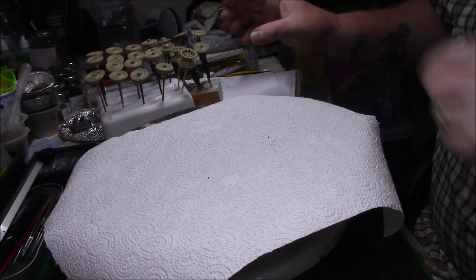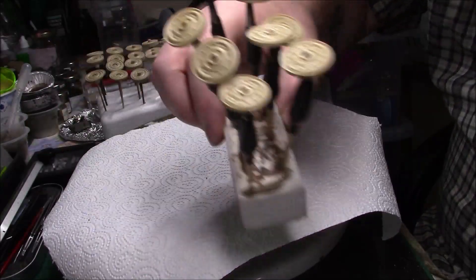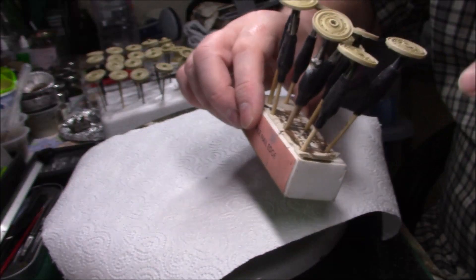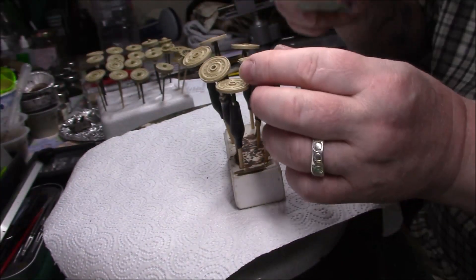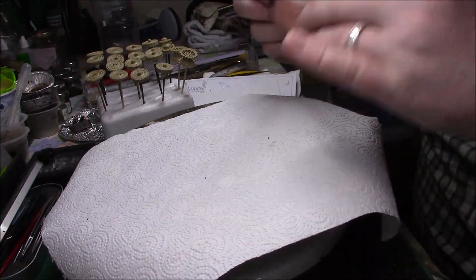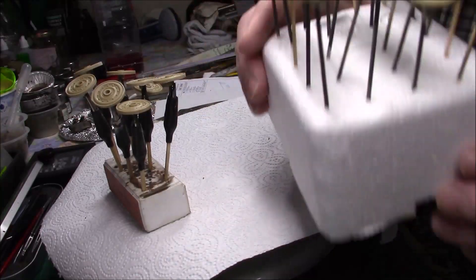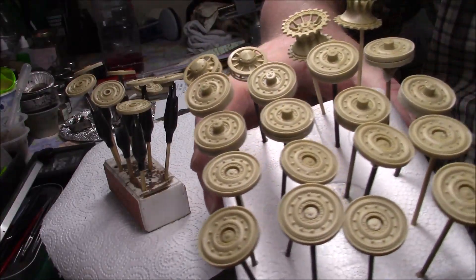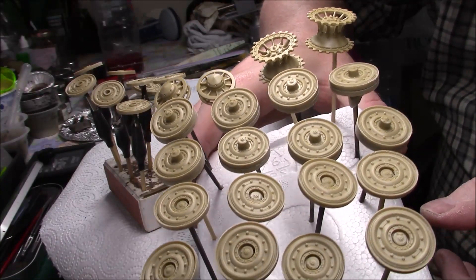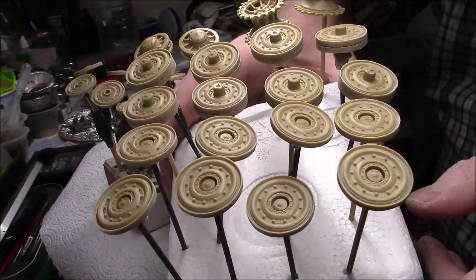Then we started on the wheels - we've got all the different kinds of wheels. Those ones are already cleaned and ready to go - that's what the edge cleaning is for, which I'll do on that bit now. So that's one set of wheels and the rest are on there. We've got all the wheels ready - they're all cleaned. You can see the sprockets, the return wheel, and all the rest of the wheels there, all ready to be primed.